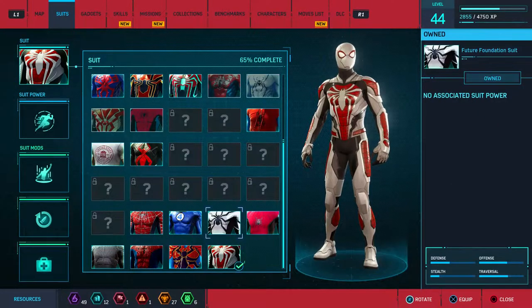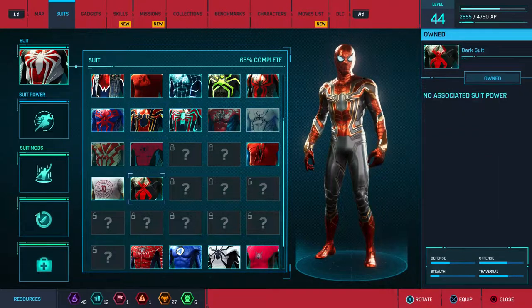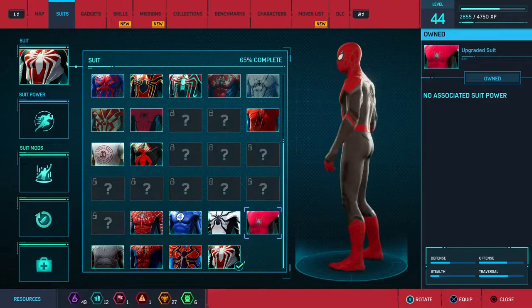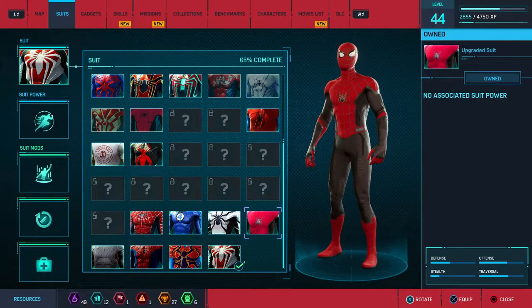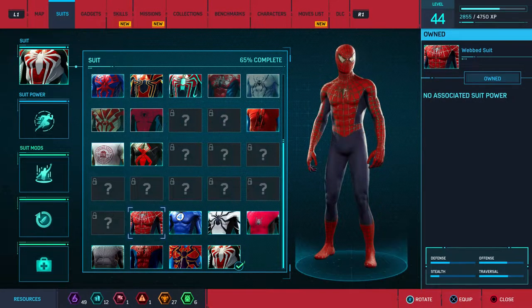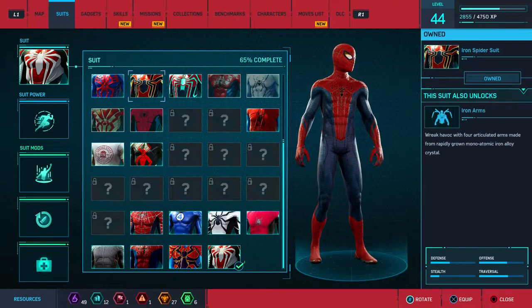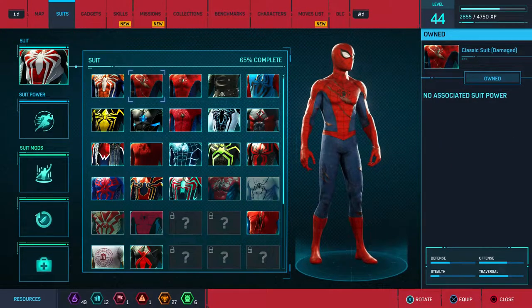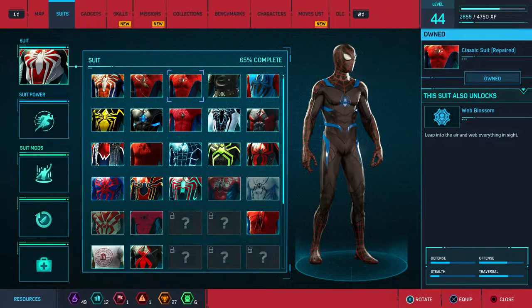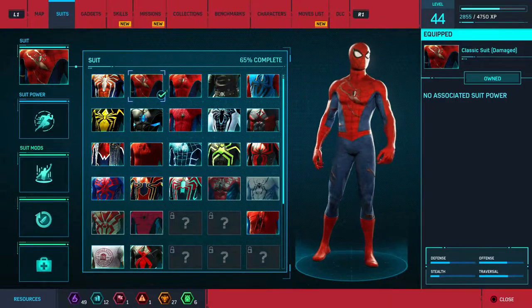But if I get this done right now, that means we can actually unlock some of these other suits. For the moment, let's go ahead — because we had this suit on last episode, that's a pretty cool suit. Let's see, that's the Tom Holland suit, I think this is the Andrew Garfield suit, and this is the Tobey Maguire suit. What suit should we wear here?